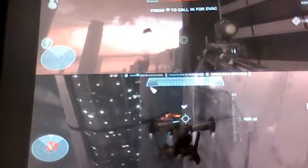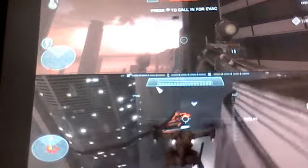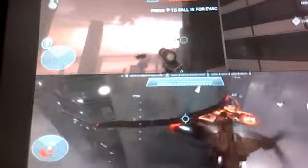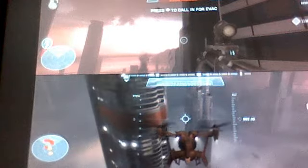And then once you do that, at the third one, where this red light is — as you can see on the bottom screen, right over here across from it — you have to fly a Falcon over here.